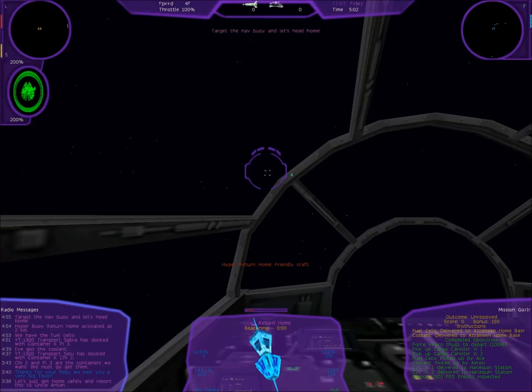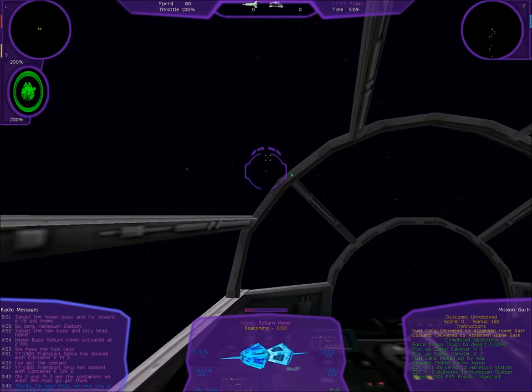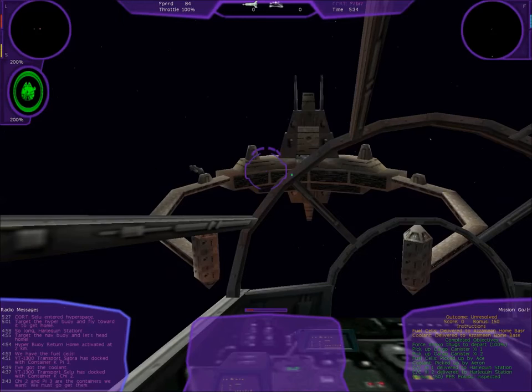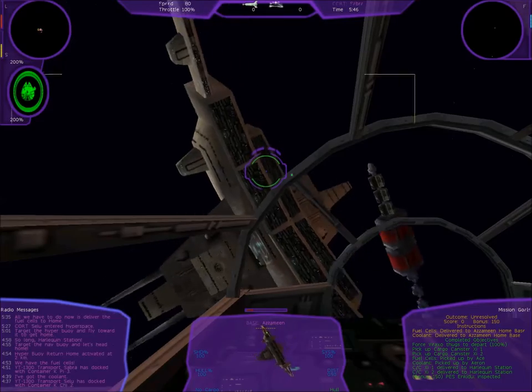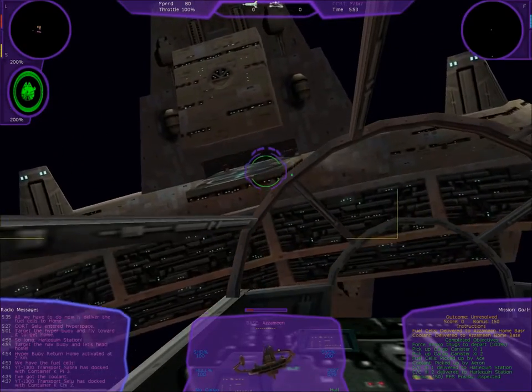Target the nav buoy and let's head home — so long, Harlequin Station! Going through hyperspace — you do not get tired of that, it is amazing. Oh, and there we go — there's home, quite an impressive space station. I remember back in the day these graphics were amazing, I was blown away by it. It doesn't look that great now but it's still special — it's home, guys, this is where me and my family live and do our business.